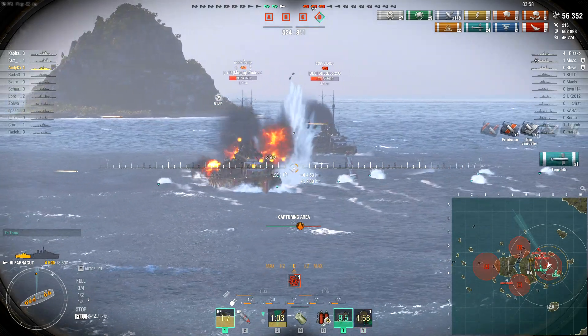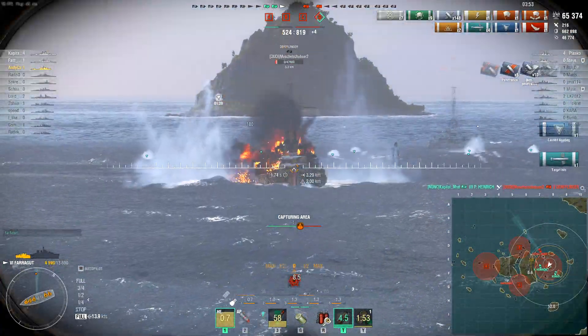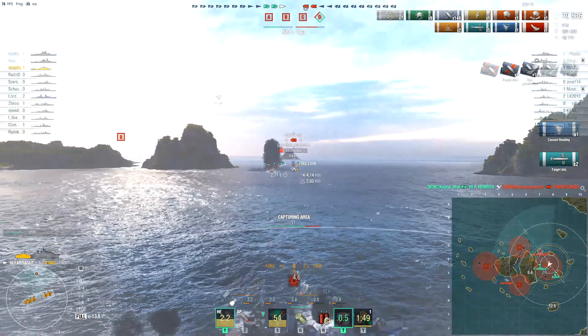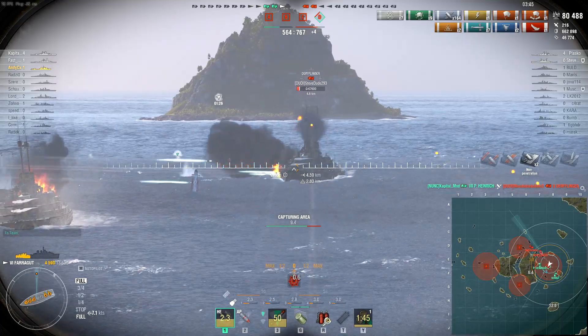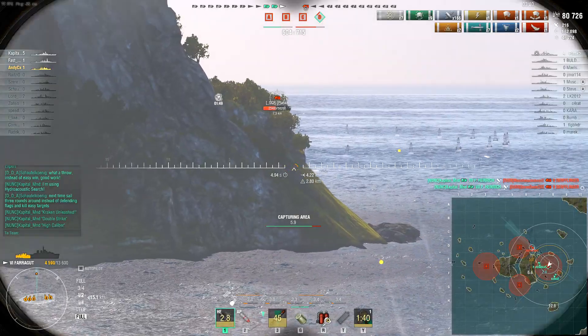Excepting dropping torps around an island or utilizing smoke screens, people are going to know it's coming. And even if you drop a smoke screen, they're going to guess there's a high probability of torpedoes coming from it. The Derflingers aren't really able to escape the spread at this kind of range though — neither of them gets killed by Andy's torps, but he does significantly soften them up.